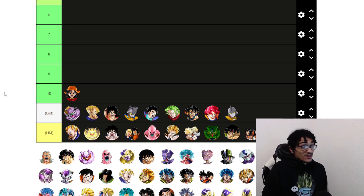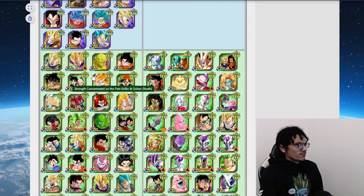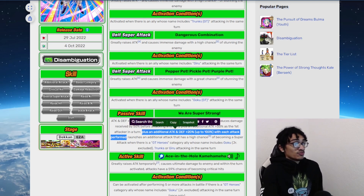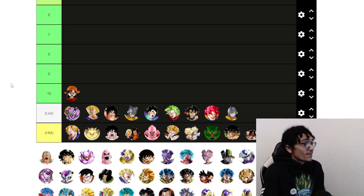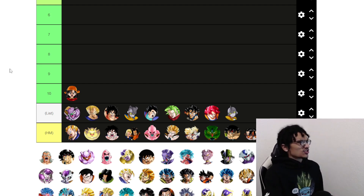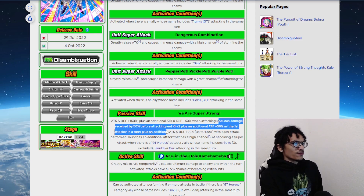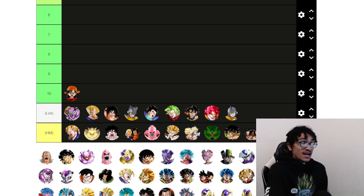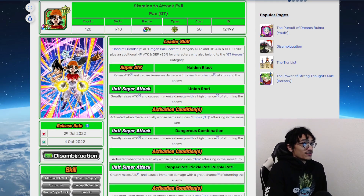She technically has a defensive ability too — 150% attack and defense at the start of a turn with 50% damage reduction in the first slot, which is quite good. She gains additional key and attacks the first attacker in a turn, and she builds up attack and defense with each attack performed. Pan is quite good at 55% for her damage, and that active skill combined with her unit super attack is just way too strong.